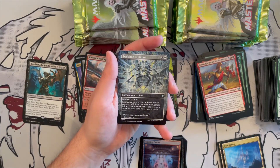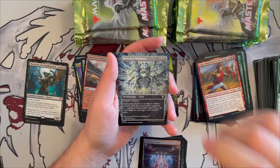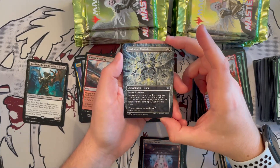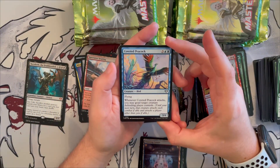Darksteel Mutation in a gorgeous Richard Kane Ferguson borderless art — one generic and one white enchantment — enchanted creature becomes a 0/1 indestructible artifact insect. It loses all other abilities, card types, and creature types, so it's effectively a pacifism with a kick. Beautiful, beautiful art. Beautiful card.